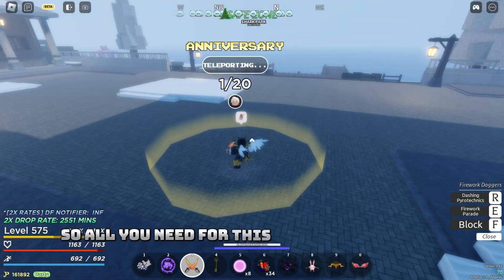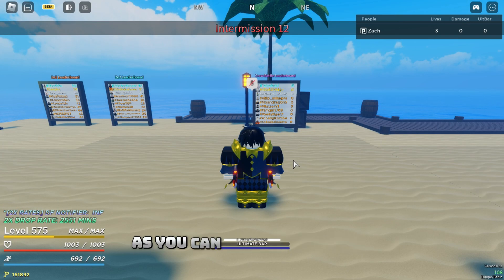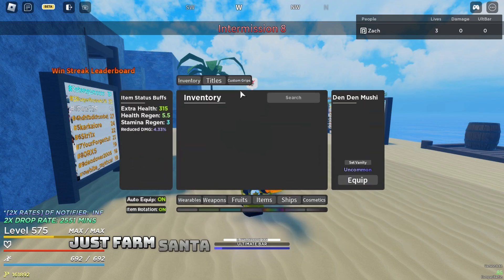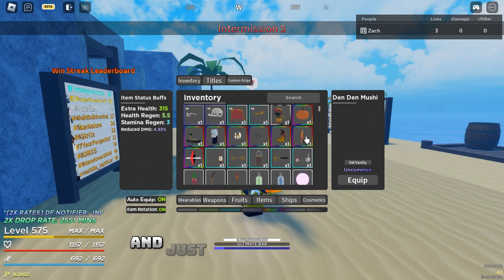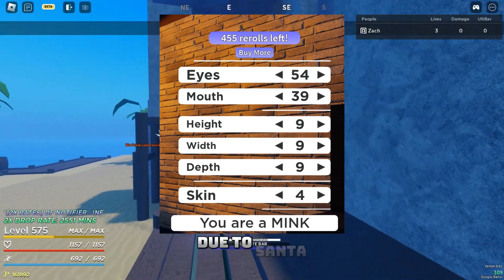All you need for this is cyborg fighting style and just follow my stance as you can see in this video. If you don't have the cyborg race, just farm Santa Gibson private server until you have enough race rerolls and just reroll for cyborg. It is very easy to get race rerolls due to Santa for some reason.